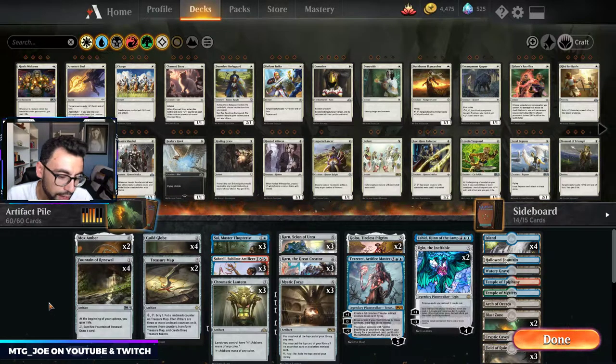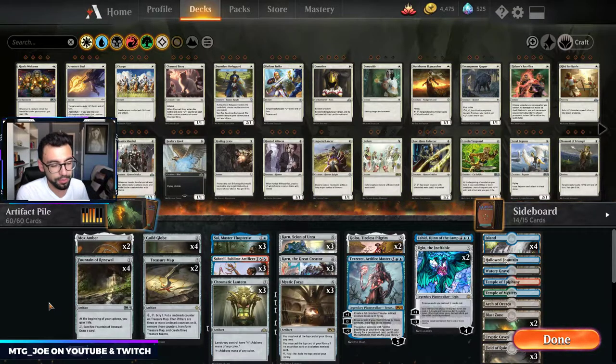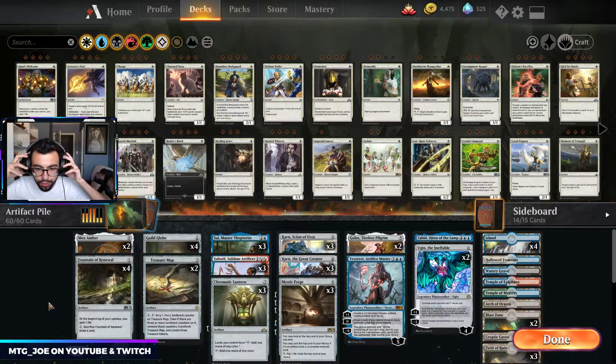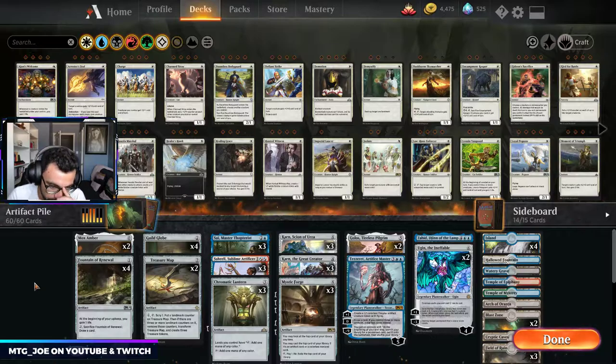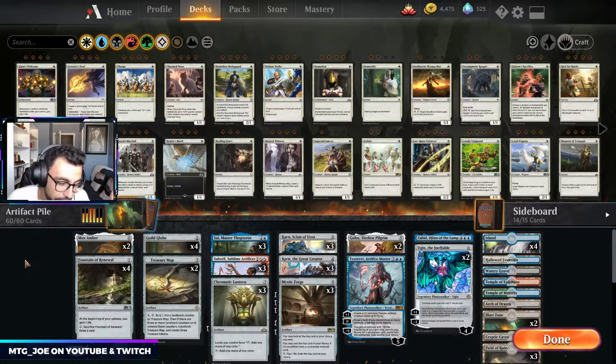Welcome back. I'm MTGJoe. Today we're going to be playing another Best of One deck, just doing a quick video. I want to kind of play around with a couple of brews. So this is a Best of One artifact deck that leverages off a Best of One sideboard thanks to Karn. I threw together a bunch of cards, hence the artifact pile.